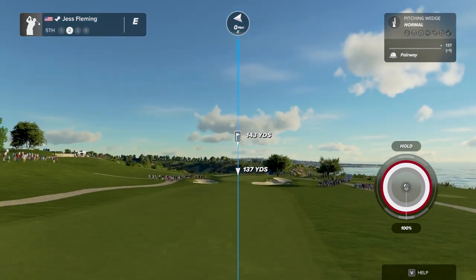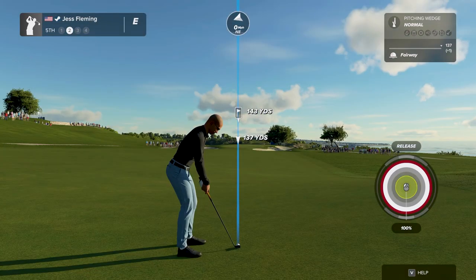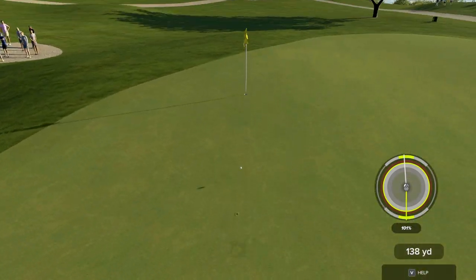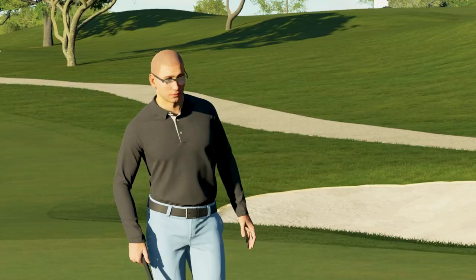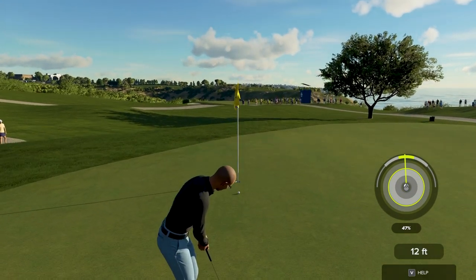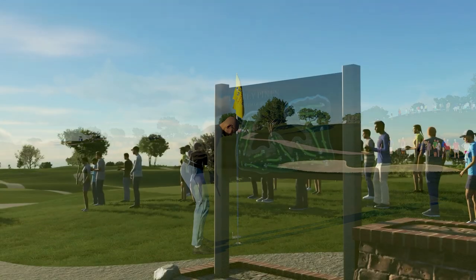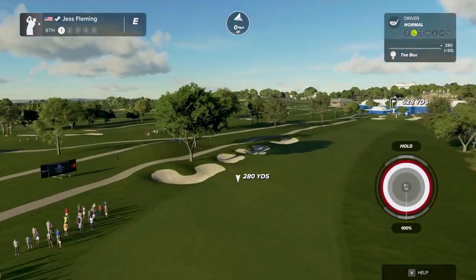The pin's about 145 yards away. Okay, there we go — 14-footer. Oh my — okay, let's go, this one is for par. Okay, let's see what the scorecard's saying after that hole. Now let's see what we can do here on the sixth.